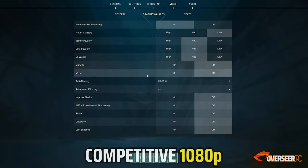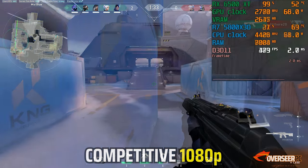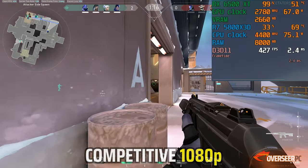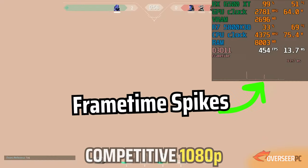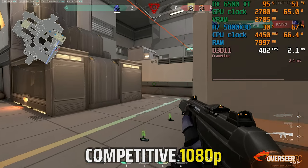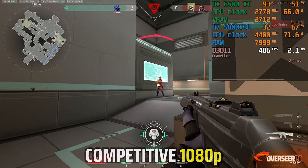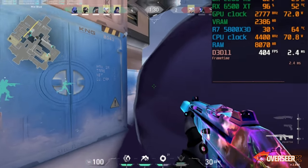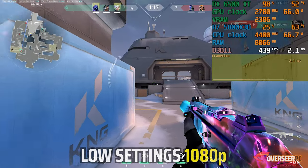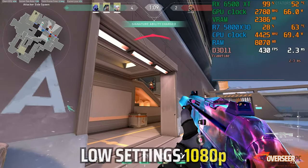For Valorant, we tried our usual competitive settings and also much lower settings on the Icebox map, which is graphically more intensive than standard maps. We've disabled 1% and 0.1% lows on this test because our main agent is Omen and his abilities muddle the numbers. On competitive mode the RX 6500 XT is maxed out and uses about 2.6GB of VRAM. Despite high FPS and appearing stable with no action, there are recognizable stutters on action scenes. Dropping to lower settings makes a big difference — it's much more stable, with VRAM dropping about 300MB. That's probably how I'd play this one.